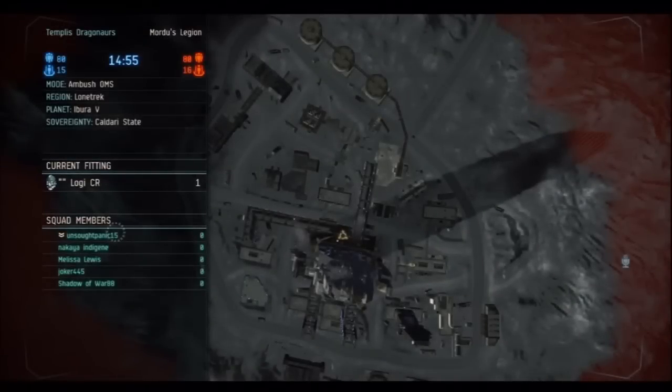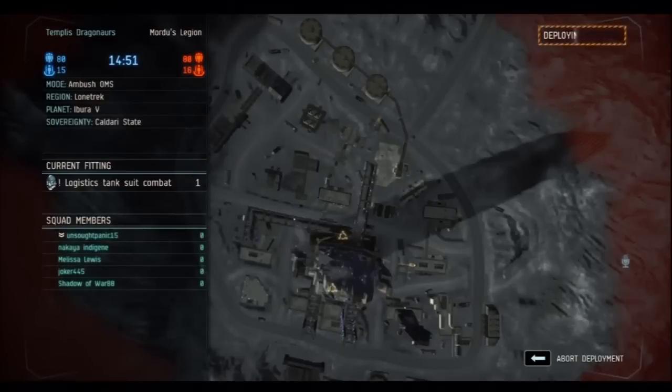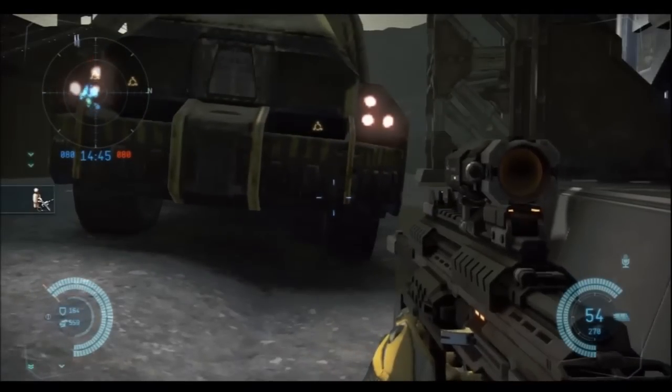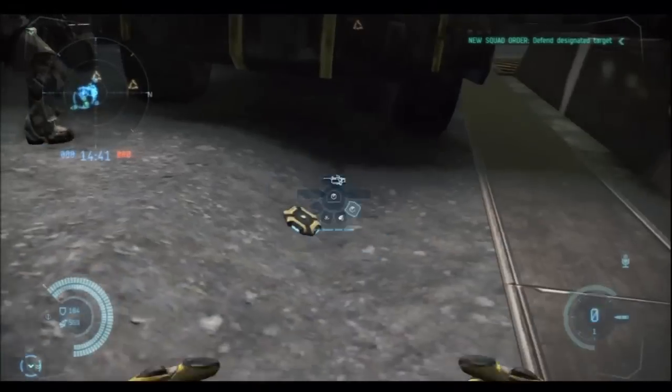What's up, Empyreans? This is Naka. So there was some confusion from last time about the CRU in the fitting, and I just want to let you guys know that you can have allies spawn on your CRU even if you don't have seats in your tank. They just pop out right on the bottom.